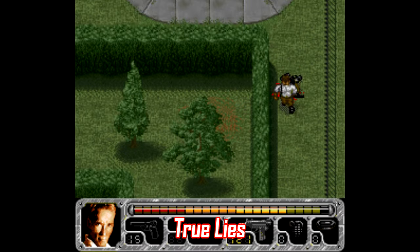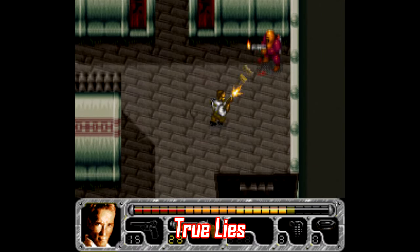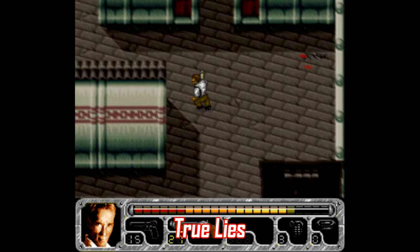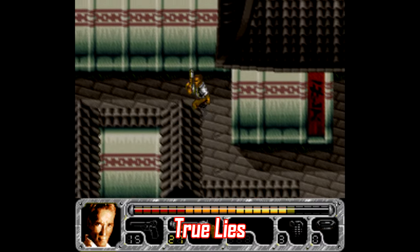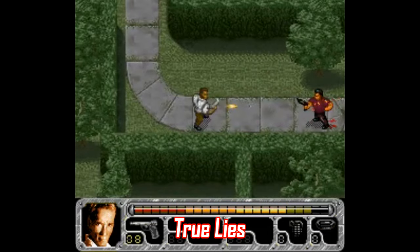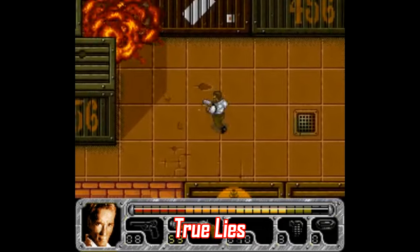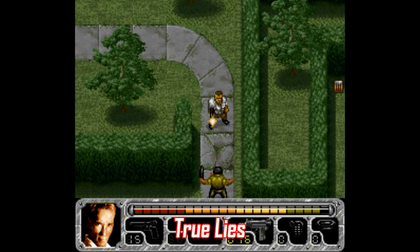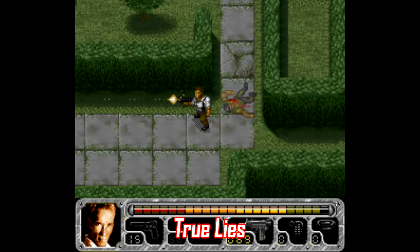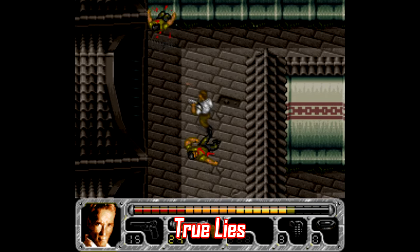Number two: True Lies. Like Robotrek, this is another game hiding in plain sight. How many times have we been burned by Schwarzenegger movie games in the past? The Terminator SNES games are some of the absolute worst on the system. So it's pretty surprising that True Lies is a really fun title — a top-down shooter where you can fire in eight directions with tons of different weapons, making tons of stuff go boom. There are Uzis, shotguns, grenades, tons of explosions and carnage. True Lies is one of my favorite discoveries since I started this channel.